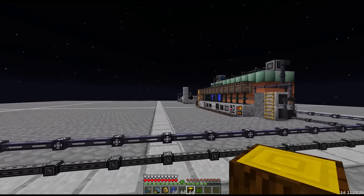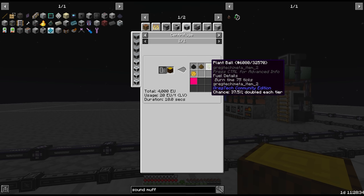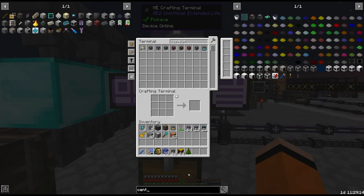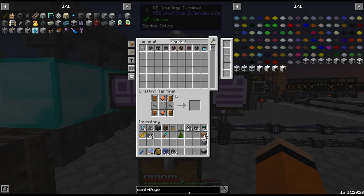One of the other things I mentioned last episode is the centrifuge of rubber wood, which can give us a bunch of different byproducts: carbon, wood pulp, plant balls, rubber, and methane — all of which are quite useful. I think now is as good a time as any to set up a little centrifuge for rubber wood. We'll do this at MV. We'll need to be able to store items so we need a drawer system and also a drum for the methane.